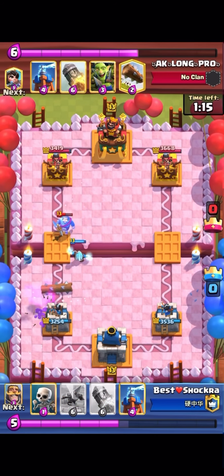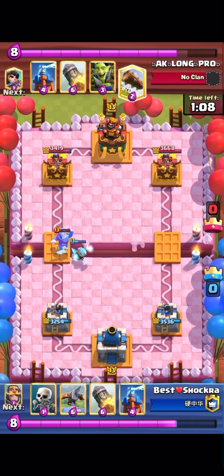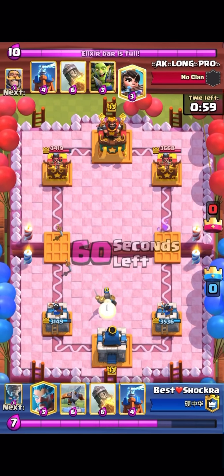I go nato so it kills the princess and I get tower damage. I go log on his goblin barrel. You always want to try to cycle as quick as possible but you don't want to overspend — you want to get back to your log as quickly as possible, otherwise they're going to get a decent amount of damage from the goblin barrel. So I just go knight in the middle again.